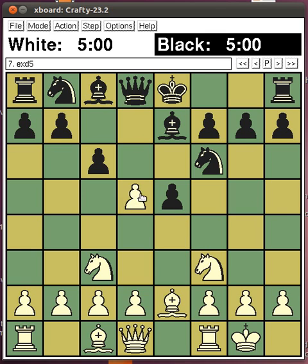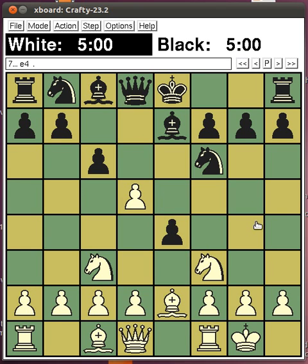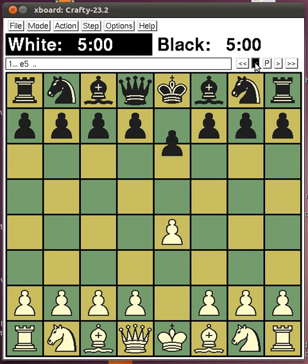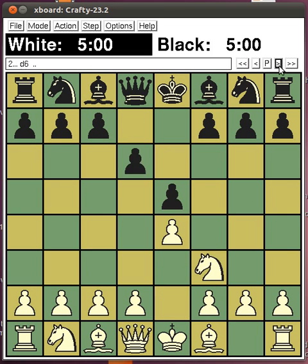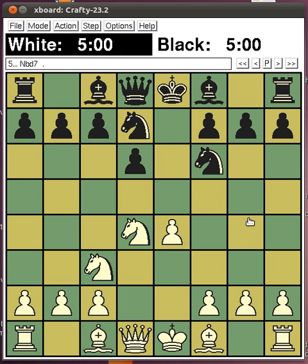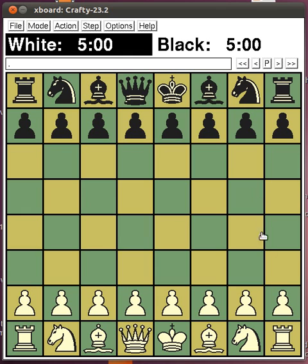E takes D, and then E4 it says. This could be interesting. So that is one way of playing it. When I see D6, best move at depth 15 is Knight C3, followed by Knight F6 and D4. Then D takes, Knight takes, and the most common move Knight BD7. That's one of them.